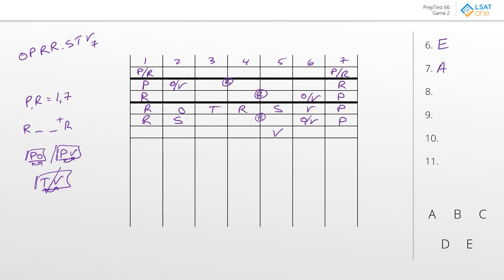If V is in five, either we do P1 with O next to it and R in seven, or P7 with O next to it and R on the other side. In the second scenario, R has to go into four to maintain two spaces between the R's, leaving S and T to shuffle between positions two and three. In the top scenario, T gets forced into position three and R also ends up in position four, leaving S into six. In both scenarios, R ends up in position four — so the best answer to number eight is C.